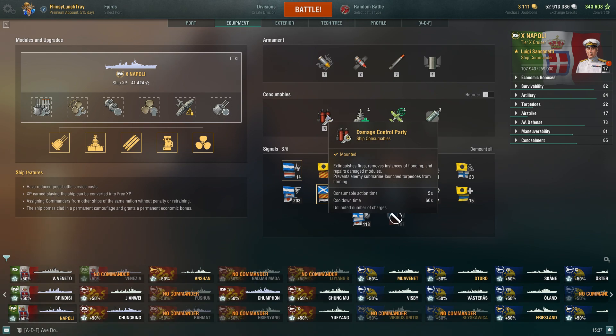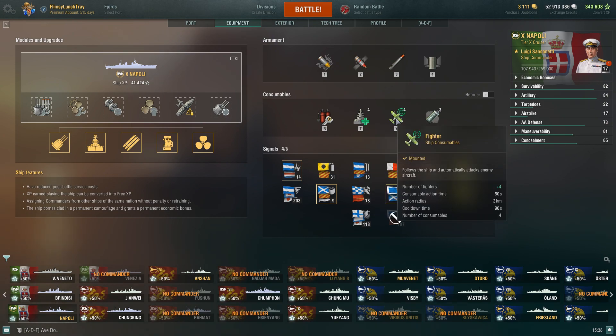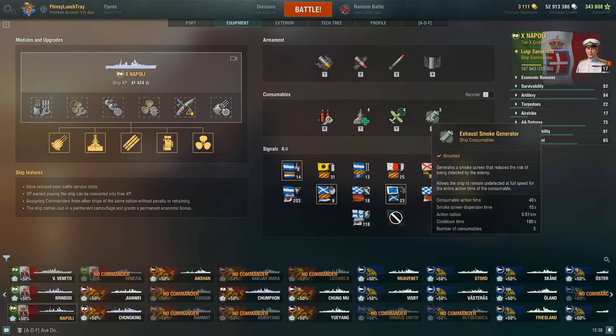Consumables: Damage Control Party is standard for a cruiser — 5 second action time, 60 second cooldown, unlimited charges. Repair Party is plus 318 HP per second. With the India Delta combat signal, you can bump that up to 382, which I recommend for ranked, randoms, or clan battles. Action time is 20 seconds, cooldown is 80 seconds, and currently we have four of these. Fighters: you get four total with 60 second action time — really for surveillance and recon. When you smoke up, they give you valuable information. I'm glad they gave fighters to Napoli as it really helps strengthen the ship.